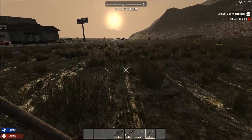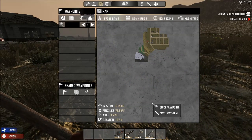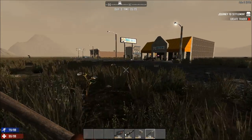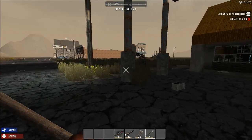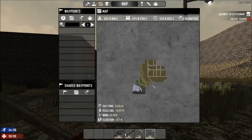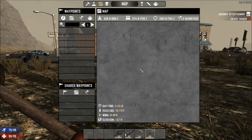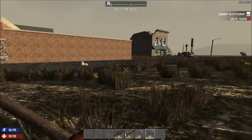Oh, is this wasteland? Please don't say that there's a wasteland between me and the trader. How much is that waypoint away from me? 1.2 kilometers? It could have been farther. I think when I first played this the waypoint was like 3 kilometers away. That distance is a little bit difficult — but 1.2 is fairly close, so I'm actually pretty happy about that.